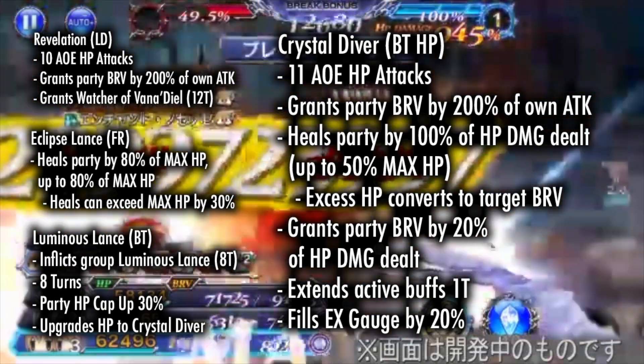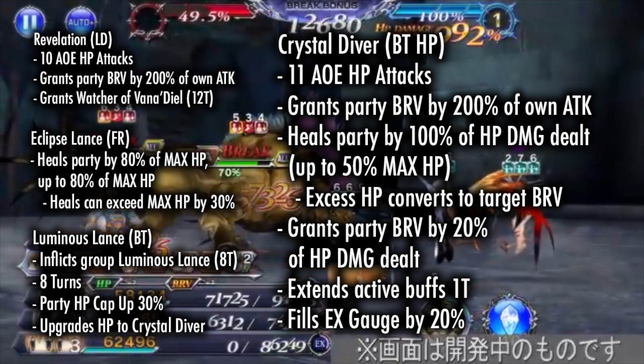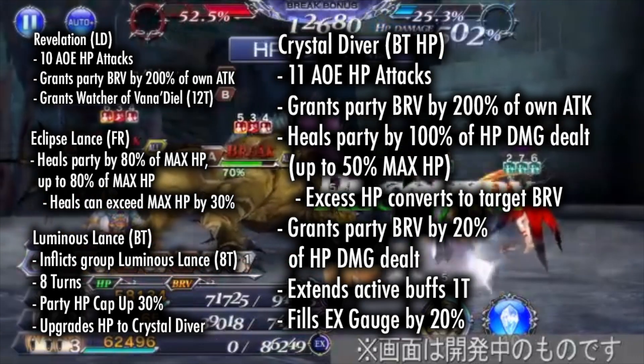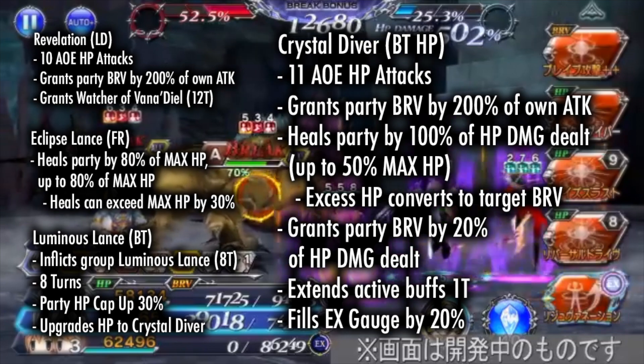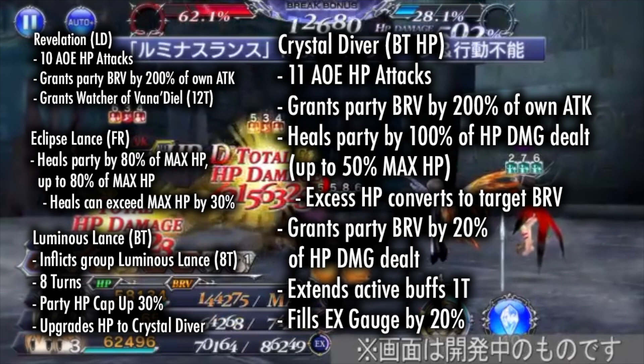The Fated BT, Luminous Lance — the finisher will inflict onto all enemies the debuff Luminous Lance for 8 turns. The effect itself also lasts for 8 turns, giving a party HP cap up of 30%, and upgrading his HP command to Crystal Diver.